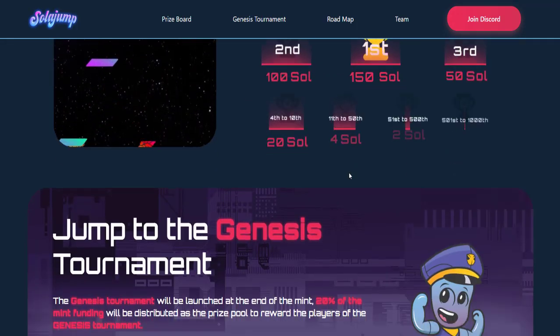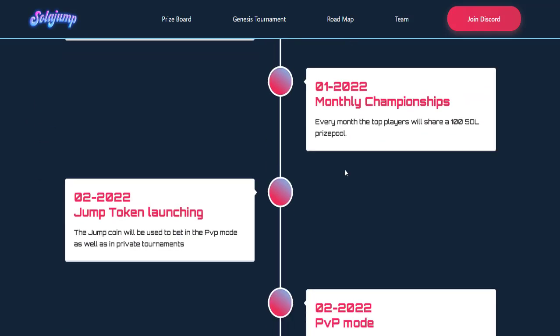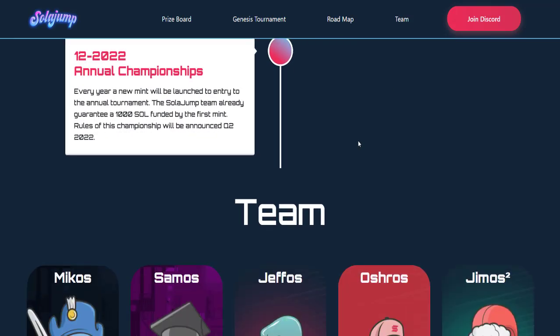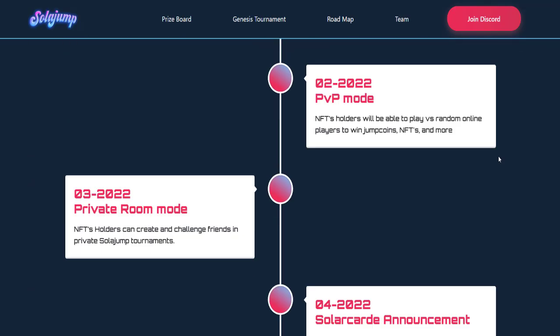At the end, players with the best scores will win five-figure rewards, with the ultimate winner taking the top prize in the tournament. After the Guinness tournament, players can choose to trade their NFTs on the secondary market or keep them and participate in the monthly tournaments.